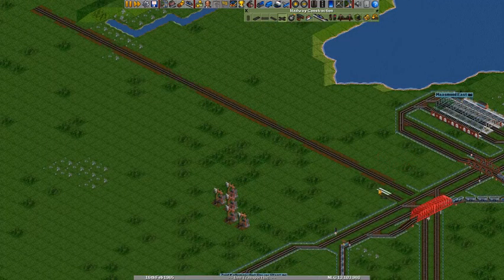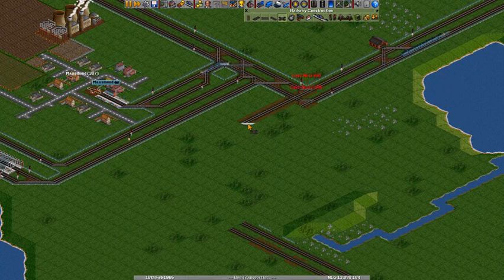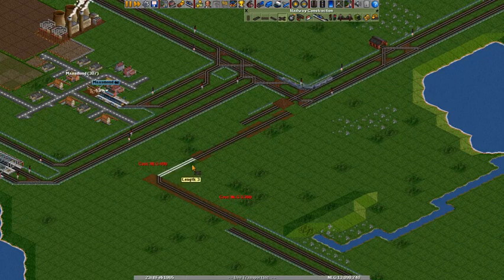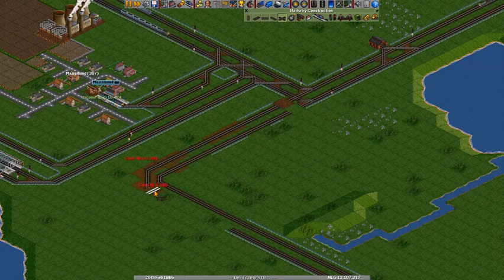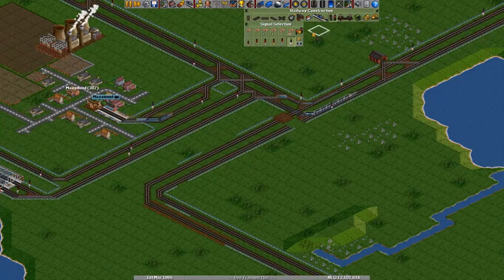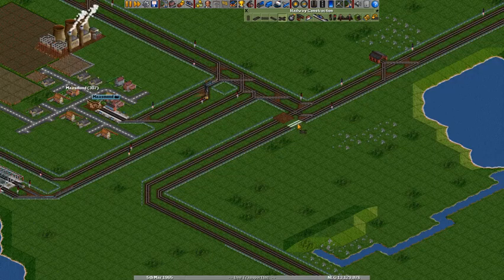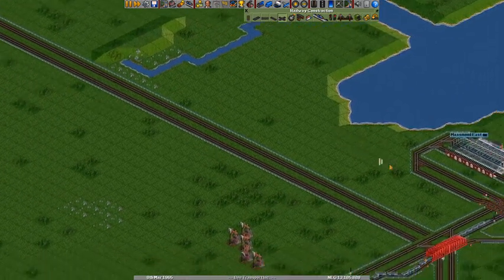So we'll just put in two long stretches of rail and continue the tracks from over here. Oh, electric rail! I might have to do that — it's just so, so much better than everything we have right now. I might just electrify everything, and I mean everything.